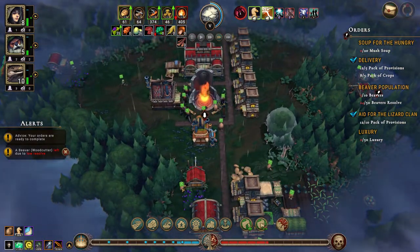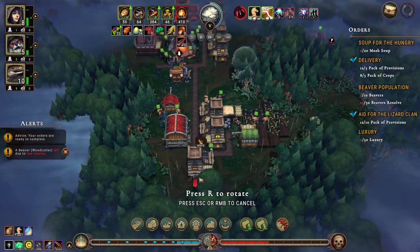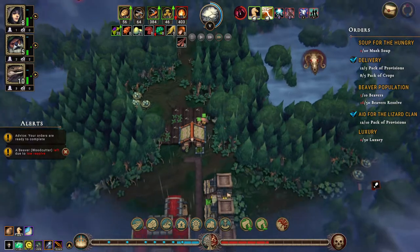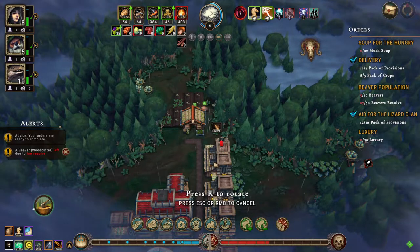We have a few people without houses so we need some shelters. Let's put a shelter down here and let's get an extra one just for good measure.